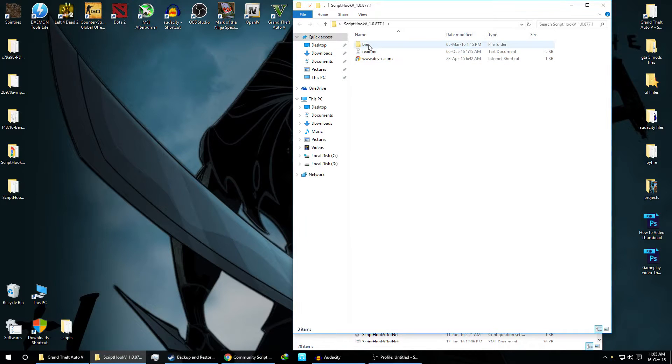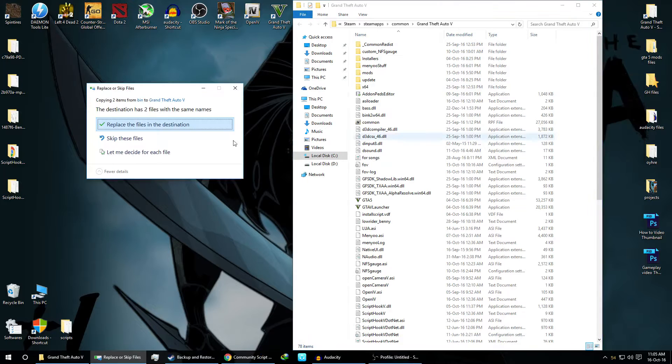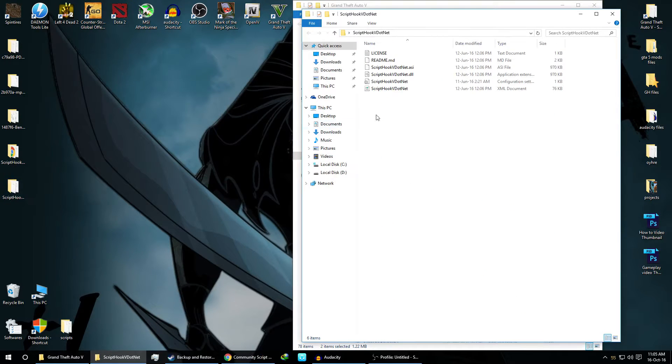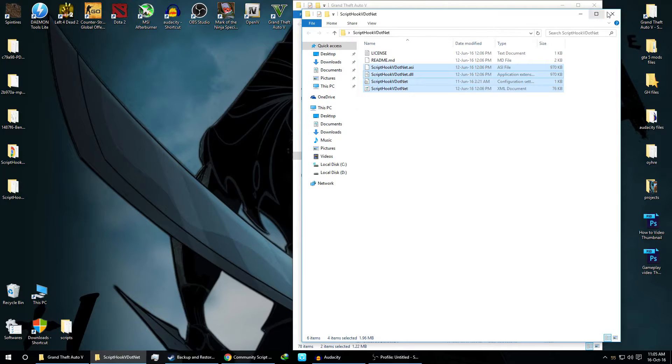First we'll copy ScriptHookV. As you can see there are two files — click on the first one, ScriptHookV.dll, right-click, copy, and paste it into your GTA 5 folder. Now we'll copy ScriptHook.NET — copy these four files as usual and paste them in.